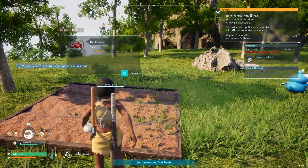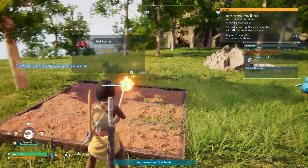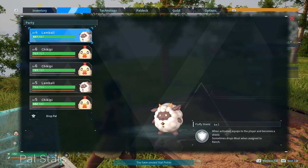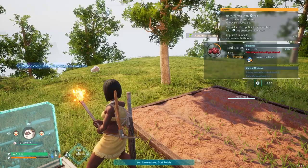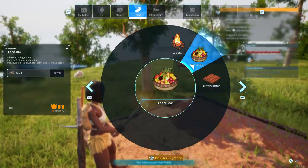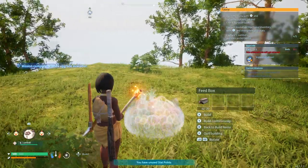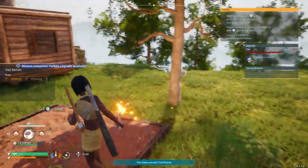So as annoying as this is, I have to plant all of this. It takes a long time. We are at time. Let me make one last thing before we end — that is the pal feeding box. This thing is paramount. We need them to be able to eat. We're going to put their food right here. Looks good.